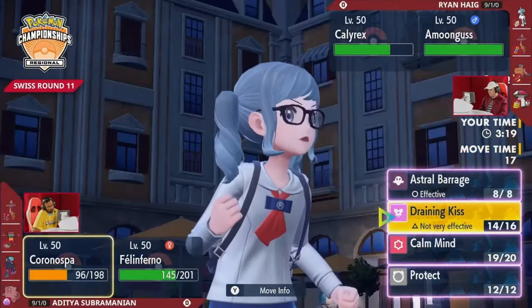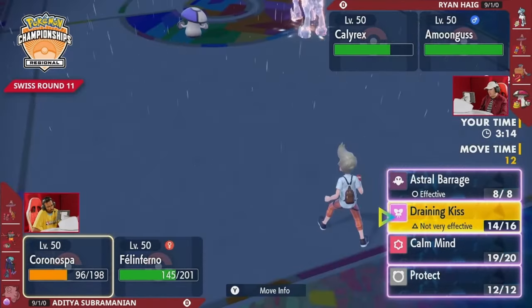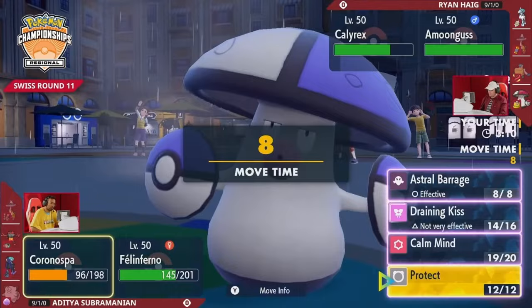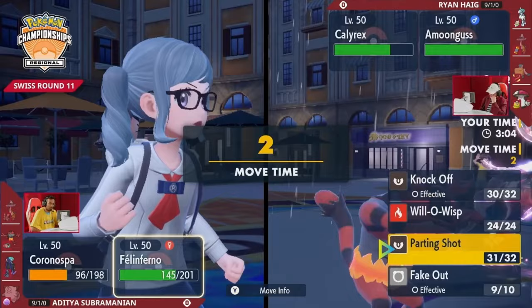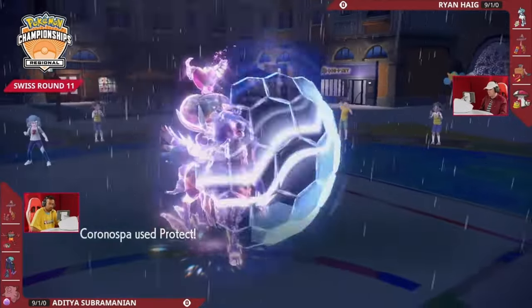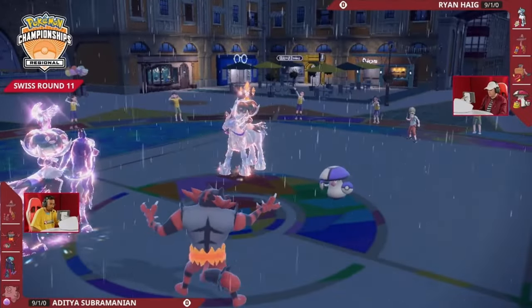Amoonguss does have the ability to redirect. You're looking at an Incineroar on the other end with Safety Goggles, so you could maybe try to Protect and Parting Shot into Calyrex again — but that's still a lot of damage coming in. Calyrex could just decide to fire off High Horsepower into Incineroar and start dealing damage that way. There are sometimes some Calyrex Ice Riders that don't have High Horsepower as their second attack, so it'd be a worse spot for Ryan without that.